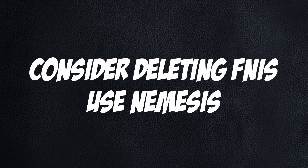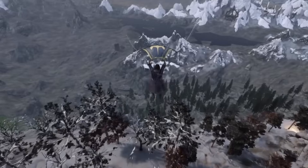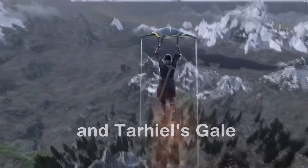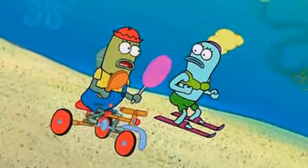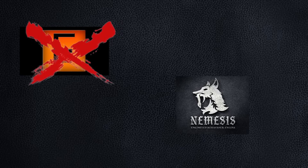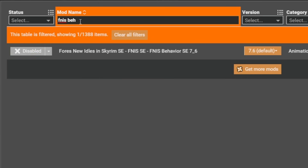FNIS and Nemesis do the same job: adding new behavior files so new animations can be added into Skyrim, allowing your characters to do things the developers never conceived of. This one's not controversial — if you're using modern Skyrim Special or Anniversary Edition, use Nemesis. There are a couple of things Nemesis can't do that FNIS does, but a whole three years' worth of things Nemesis can do that FNIS just can't. FNIS is currently unsupported, and there's a way to use FNIS to generate a config file and disable FNIS for those couple of things.